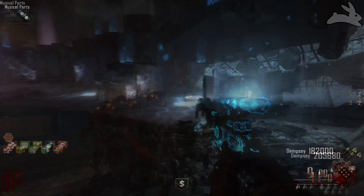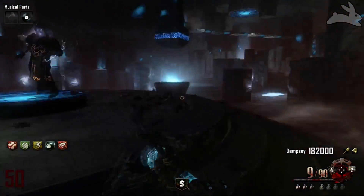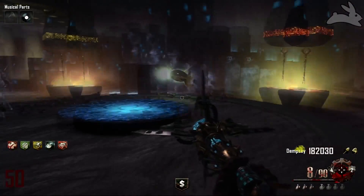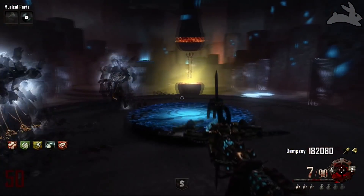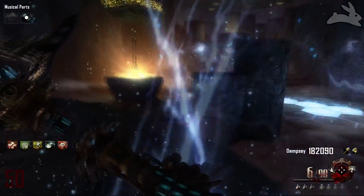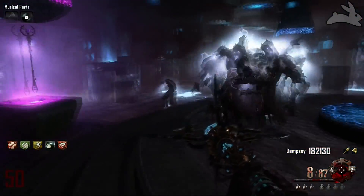The first staff we're going to look at is the ice staff, which I think we can all agree is the best one, especially if you want to go to high rounds. You can either half charge it or fully charge it. I wouldn't recommend fully charging it unless you're staring at a max ammo, because it's just a waste of those three extra shots. Definitely half charging it is the way to go.